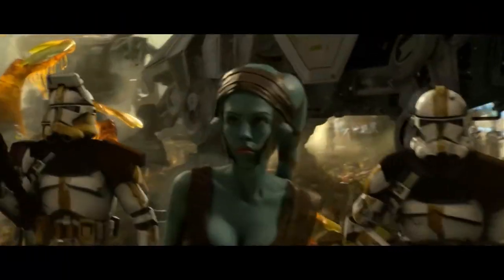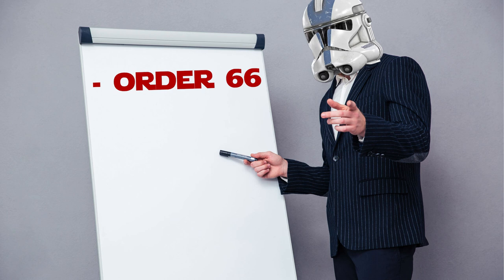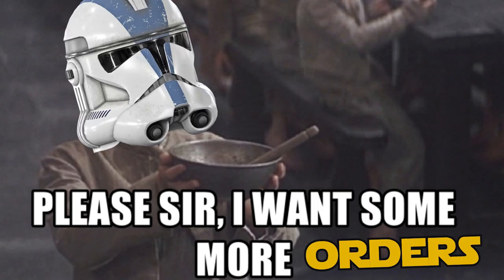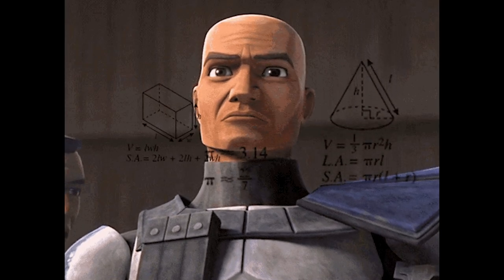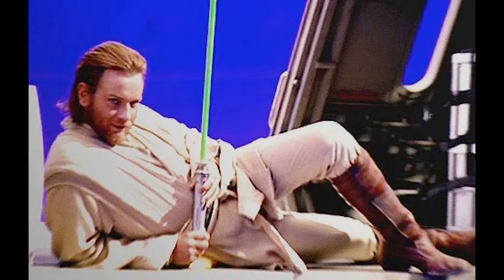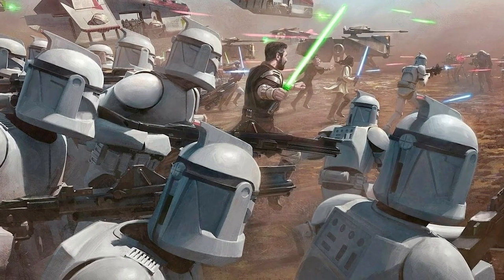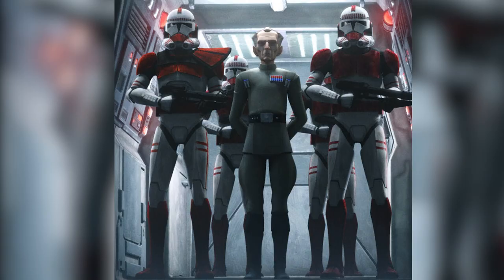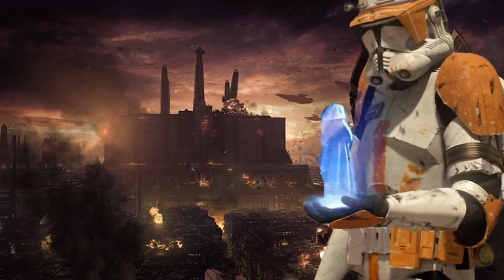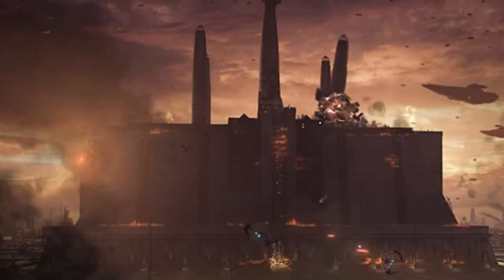We all know about Order 66 in Star Wars, but given that this is Order 66, that implies there are at least 65 more of these orders out there, ready to be issued to the Republic's Clone Army. So exactly how many orders were there? What were they, and was there an Order 69? Yes there was, but get your head out of the gutter, because today we'll be looking at the Republic Clone Army's Contingency Orders, examining the ones we know about and exploring why Order 65 could have been disastrous for this galaxy far, far away.